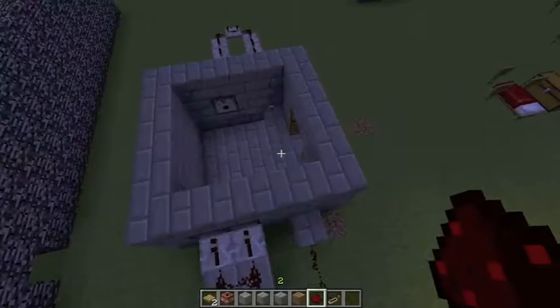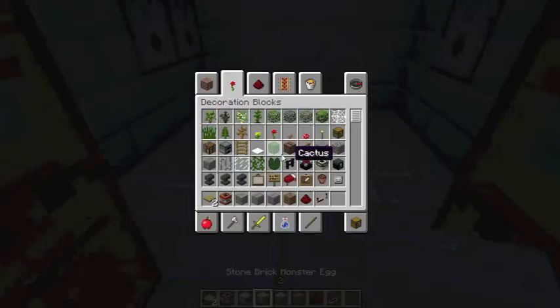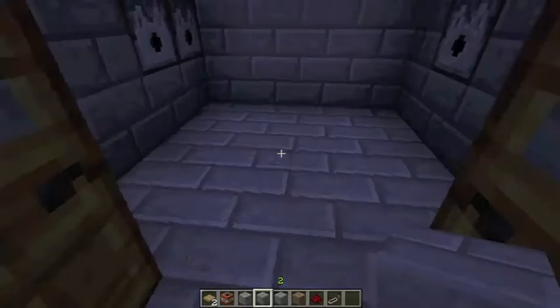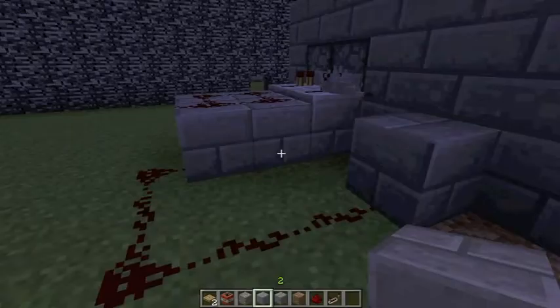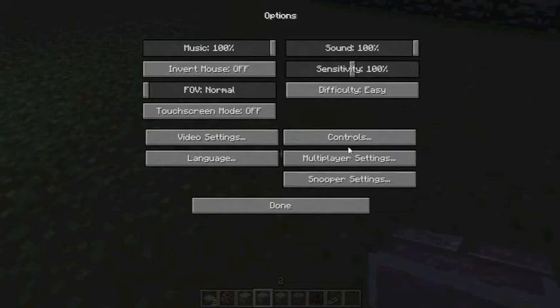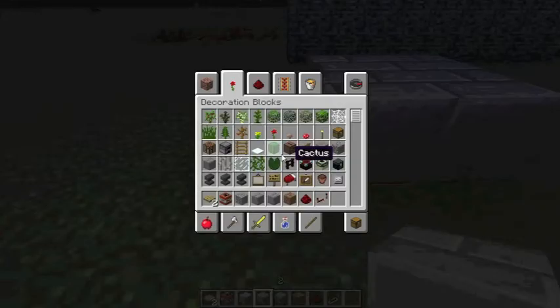Poisoned silverfish will call their friends — every time they take half a heart of damage from poison, they will call one of their friends out of stone brick monster eggs. As you can see, they look the same but are different. Keep in mind that the house is made of stone brick monster eggs. If you break them on easy, normal, or hard, a silverfish will come out. If a silverfish takes damage from poison, the stone brick monster eggs will automatically break, spawning more silverfish.